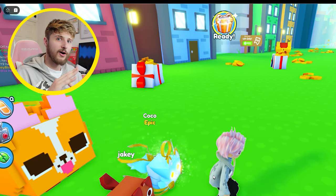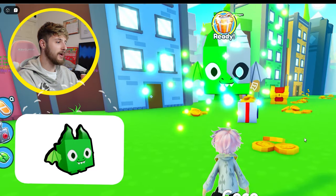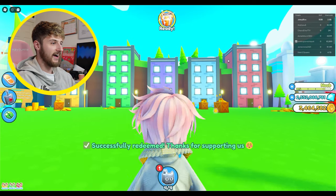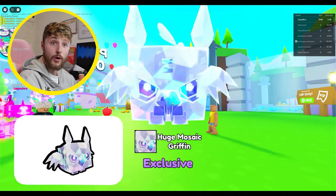What are we going to get in our next exclusive DLC code? Jakey Blocks hatched an exclusive huge enchanted deer. Next exclusive code - we got cyborg dragon. The final code that we're going to put in is the mythical code. What are we going to get? Oh my gosh - a huge mosaic griffin!